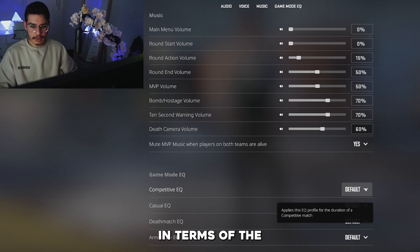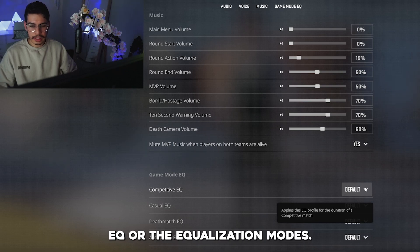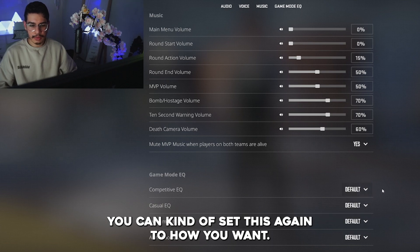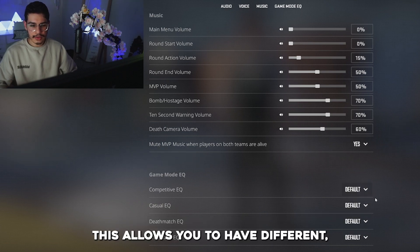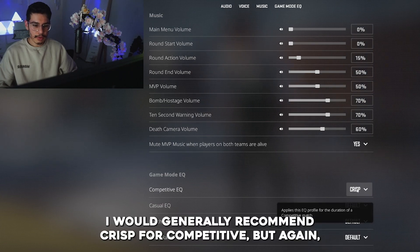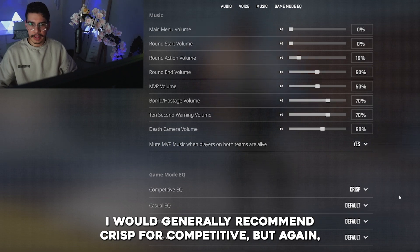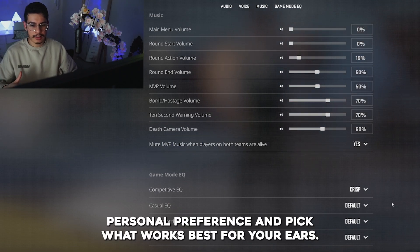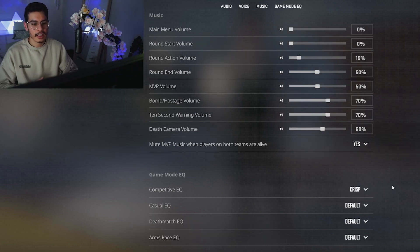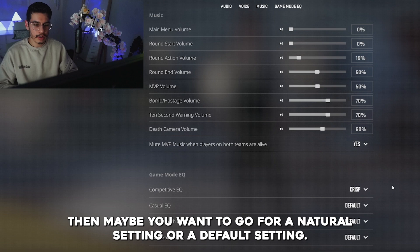In terms of the EQ or equalization modes, you can set this to how you want, as it allows you to have different EQ profiles for different game modes. I would generally recommend crisp for competitive, but it's personal preference — pick what works best for your ears. If crisp is a bit too harsh or you suffer with tinnitus, then maybe go for a natural or default setting.